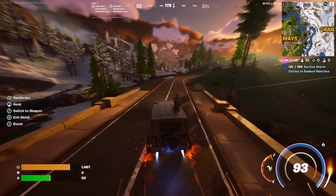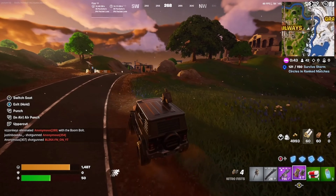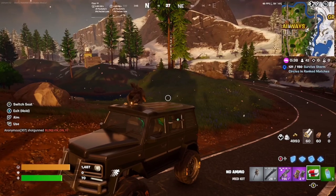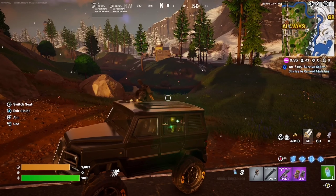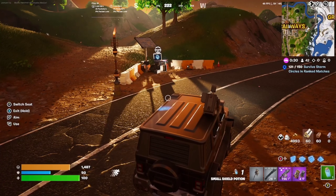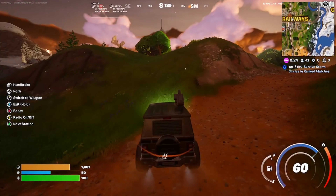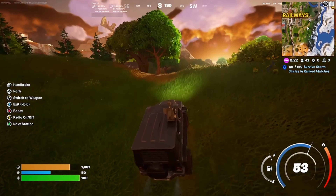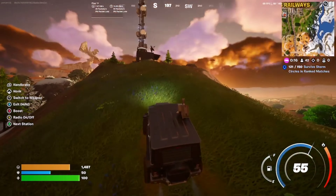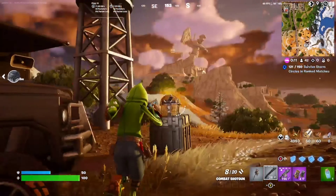The third One Piece skin is Nami, with herself as the skin and the map of the One Piece world as her back bling. The fourth skin is Usopp, with his slingshot as his back bling. For mythics, I want the gum-gum fruit working exactly like in the anime — stretching far, punching people, jumping really high. The second mythic is Zoro's three-sword style, working like a combination of the lightsabers and Leonardo's katanas.